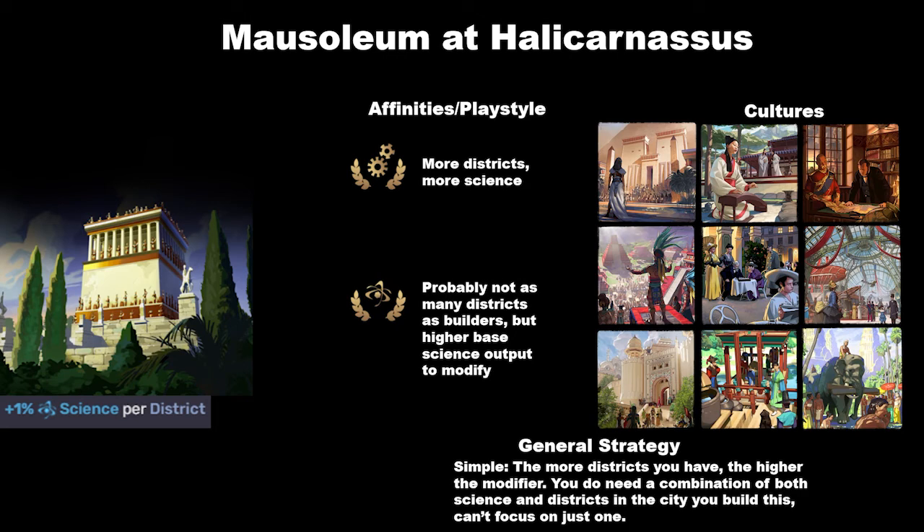The strategy here is simple: the more districts you have, the higher the modifier you get from the Mausoleum. You need a combination of both science and districts when you build this — you can't just focus on one. If you build this in a city where you haven't built any science quarters, you may have a really big modifier if the city is big, but you're not getting much out of it because you don't have a high science output. You do need to balance those two things when deciding where to place this wonder.